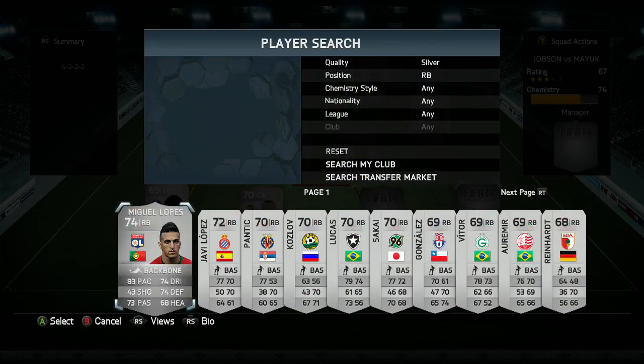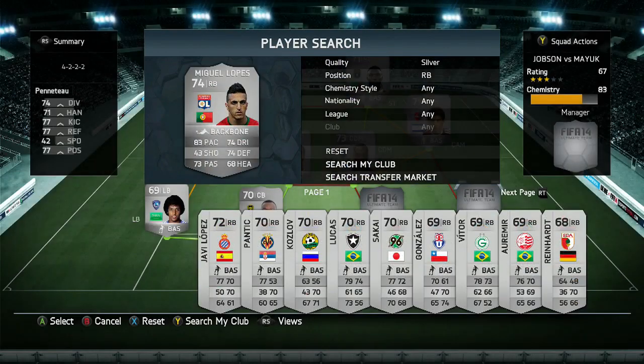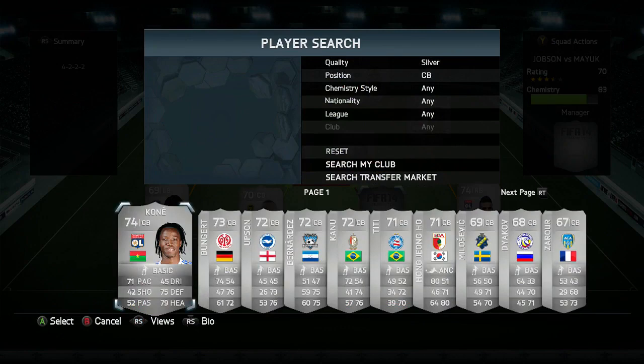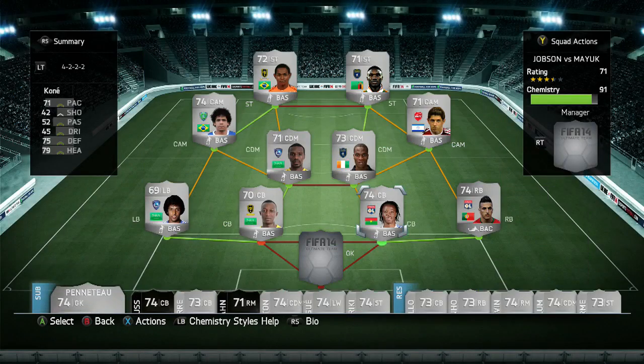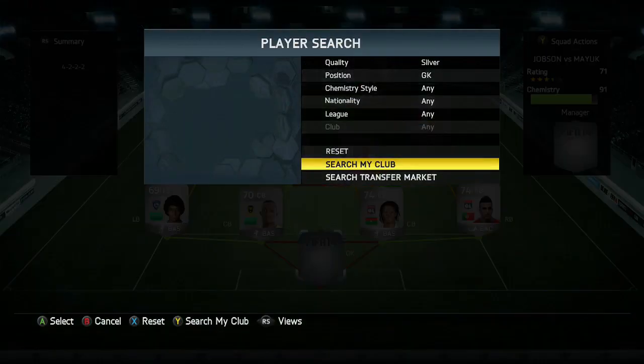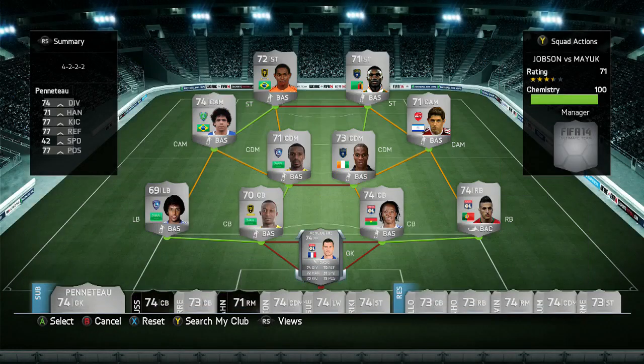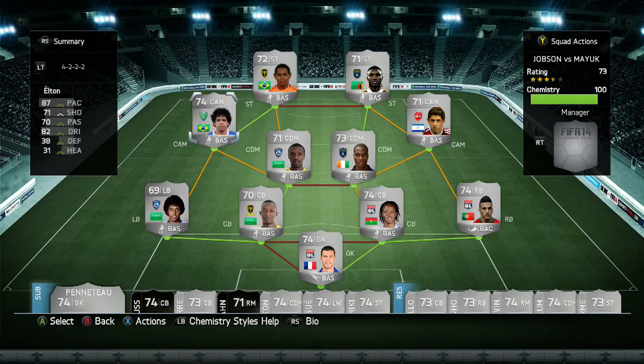At right back, we are going to be using this guy from Olympique Lyon, Miguel Lopez. He has 83 pace. And then at centre back, we have Kone, who's another Lyon player and has 71 pace — he was actually very, very good. Nice and tall, good and strong, and good defending stats as well. Then in the final position is the goalkeeper — we are using a Lyon keeper, his name is Vuvierkoutre. And he goes into the team and completes our line-up. There you go, you can see the team.